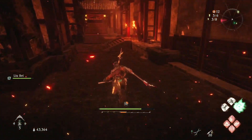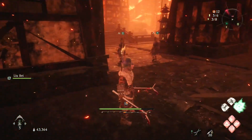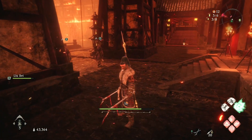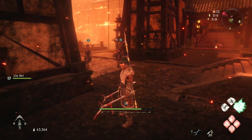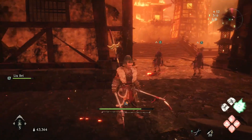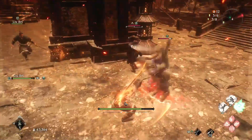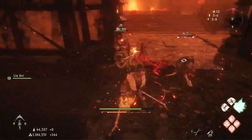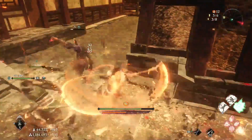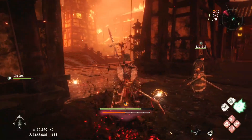If you're new to my channel, make sure to subscribe for more Wo Long: Fallen Dynasty how-to videos and live streams. This is how you use Beckoning Pine — it is very, very deadly, just a constant attack.